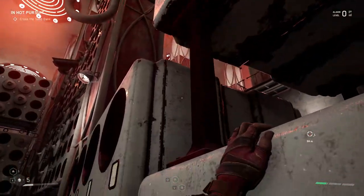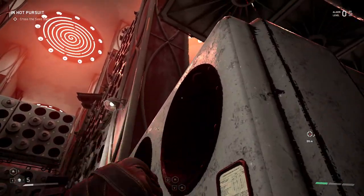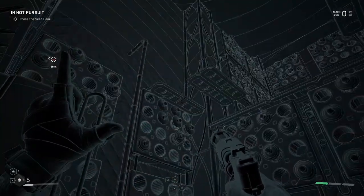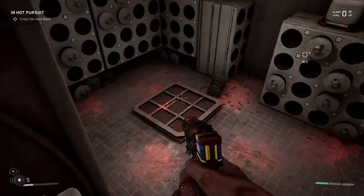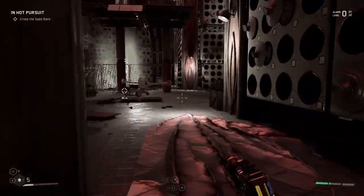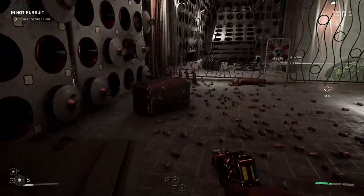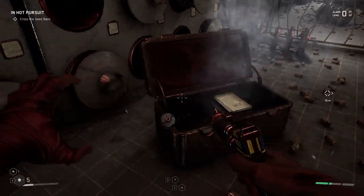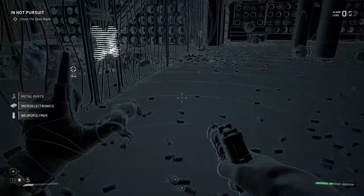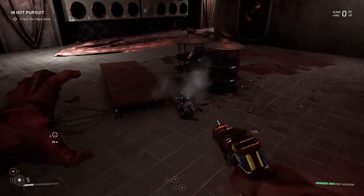I guess we have to go this way. That's how we get back — nice little detour. This is the other area — you can unlock it and go back to that other area. Before I go back, I just want to make sure we have all of the loot.